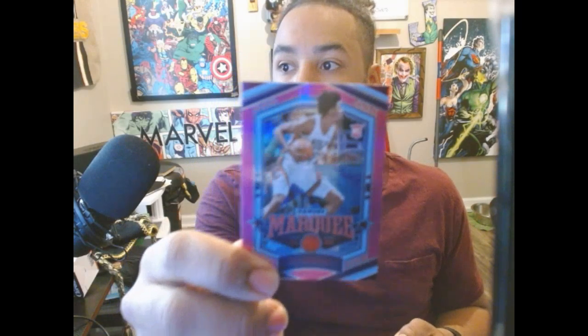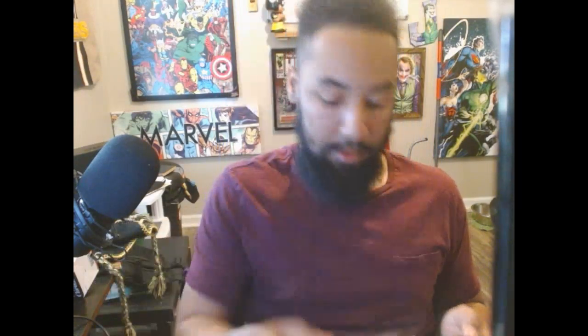From the bottom: Franz Wagner, a nice card. Trey Murphy the 3rd — pretty nice card. John Morant — even though he's been in trouble, still a really good card. Delano Batten for the Raptors. Jokic — about to be the 3x MVP. A Luka card! This is a really good pack. And then Bones Highland. Very good first pack.